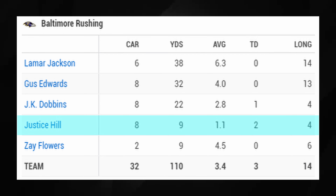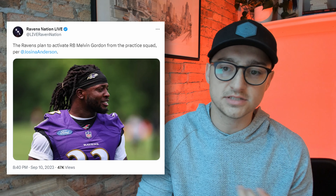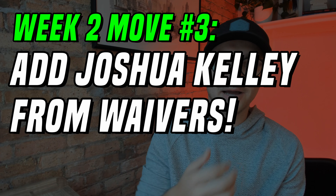Justice Hill had eight carries for nine yards — not ideal — but he looked to be the preferred back in the red zone. If you want to go even deeper, Melvin Gordon is getting activated off the practice squad. They could also opt to sign Kareem Hunt or Leonard Fournette, but for now the trio looks to be Justice Hill, Gus Edwards, and Melvin Gordon in that order. Week to week this could change, but based on week one usage, Justice Hill is the guy to own.